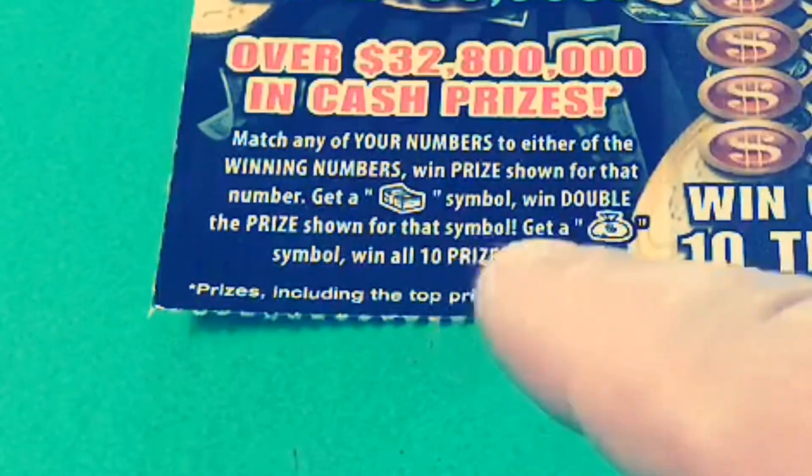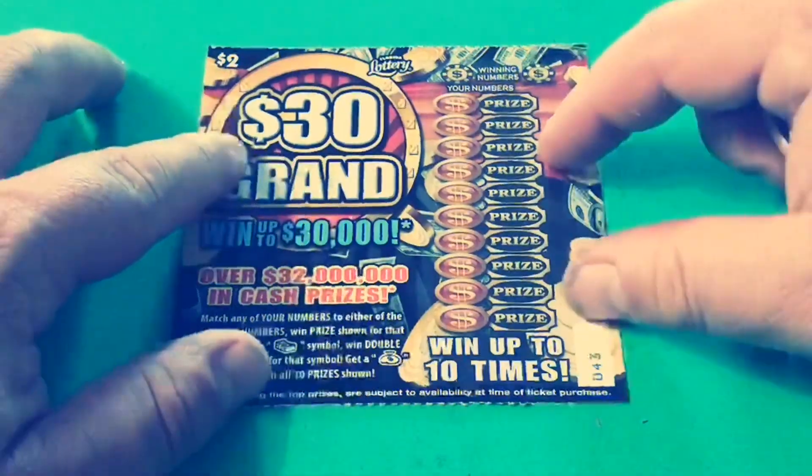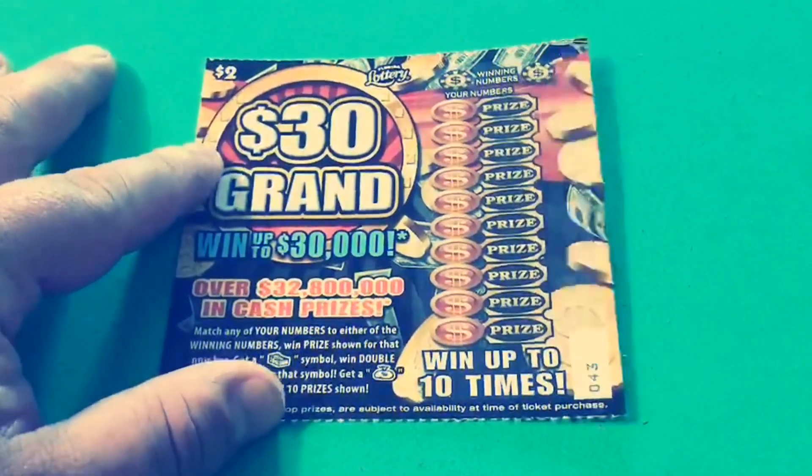Match any of your numbers to either the winning numbers, win prize shown, get a stack of cash symbol and win double the prize, or get a money bag to win all 10 prizes shown. I've got 10 of these — tickets 43 through 52 — and good luck to me, here we go.